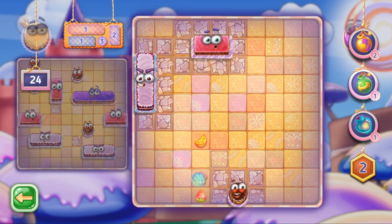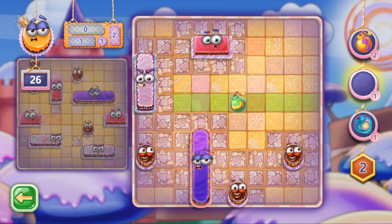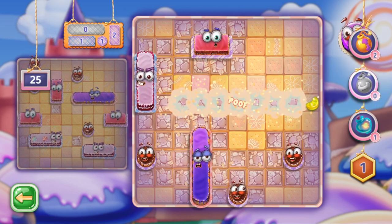Tap on the booster icon in the right part of the screen to pick a booster, and then tap on a cell to actually use it. Or you may simply drag and drop it into the field.